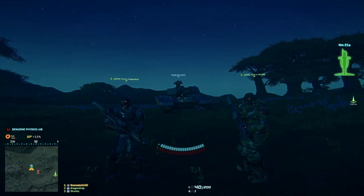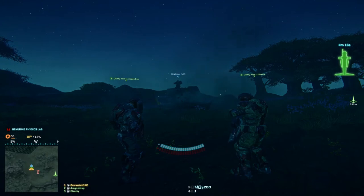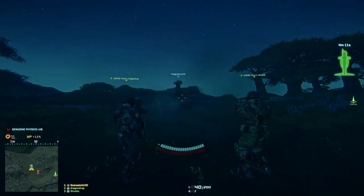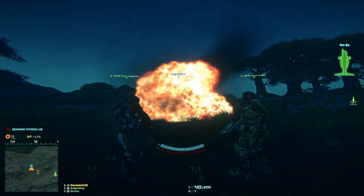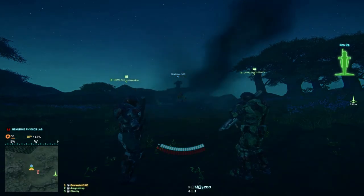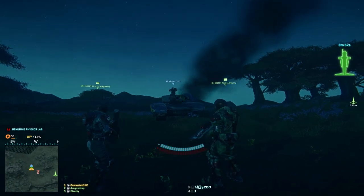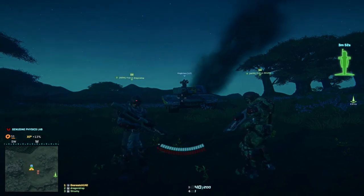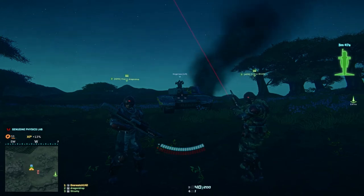Let's take a look at the front armor of the Vanguard. It looks like 7 rockets from the SCAP launcher kills the Vanguard if you hit all of them in the front.